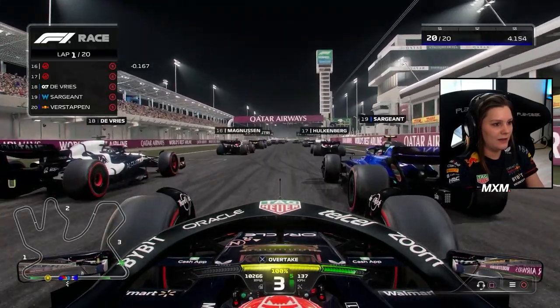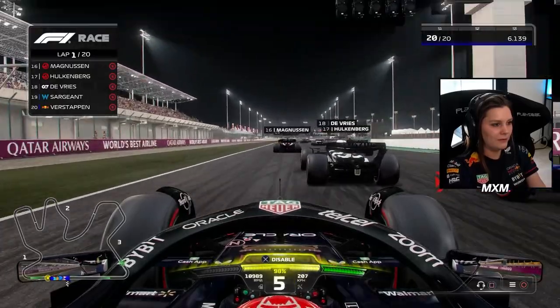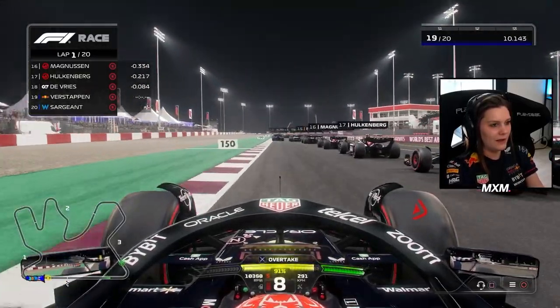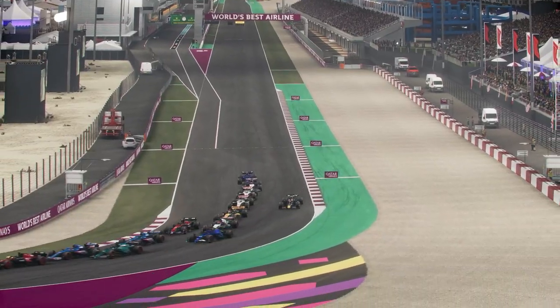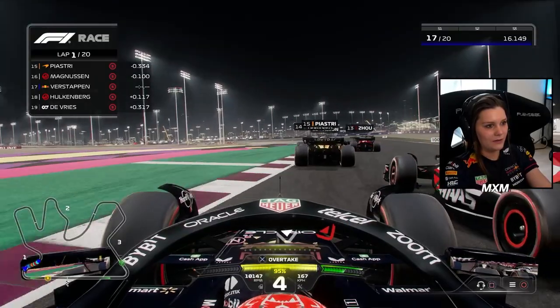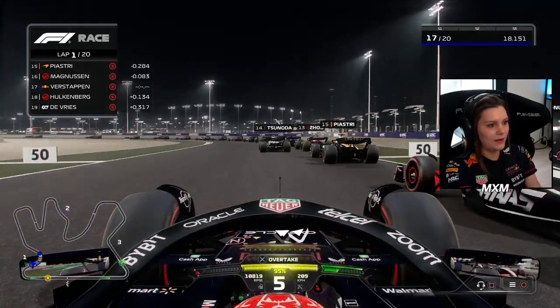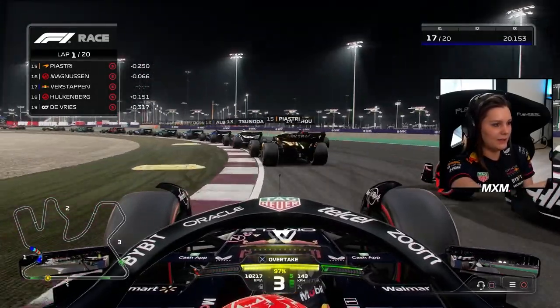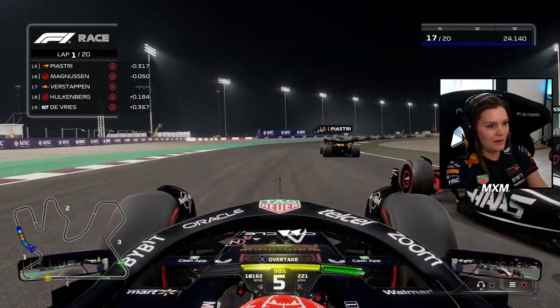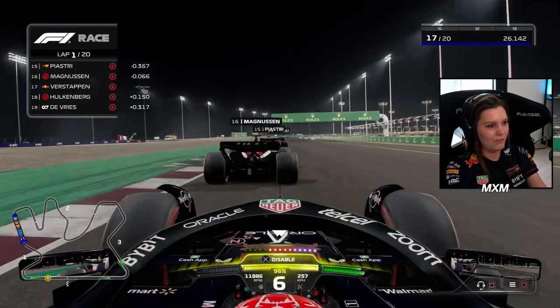Let's get a good start here. Nick De Vries also got a pretty decent start. I like this outside line — I like this a lot. Now trying to get ahead of Kevin Magnussen in the Haas. Yeah, baby, almost... Nope, he will get this.